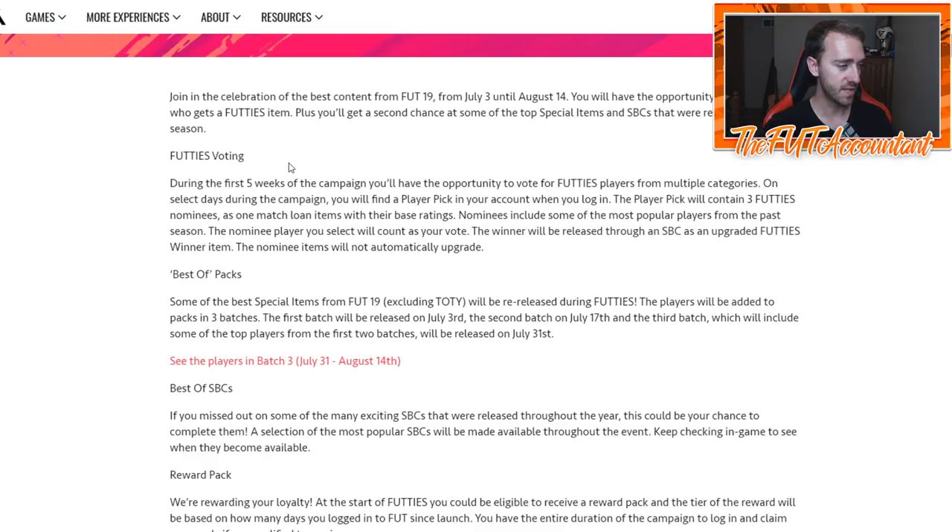They did five different weeks of this, so there were five different cards you could get as Footies SBCs. You vote on the card, send the loan version to your club, and two days later when the winner is announced their SBC goes into FIFA. They also had best-of packs with separate batches released — batch one included Foot Birthday, Road to the Final, and Team of the Knockout Stage cards.